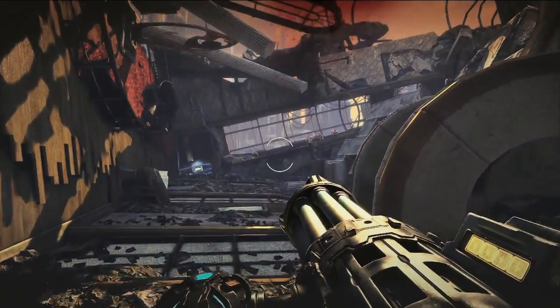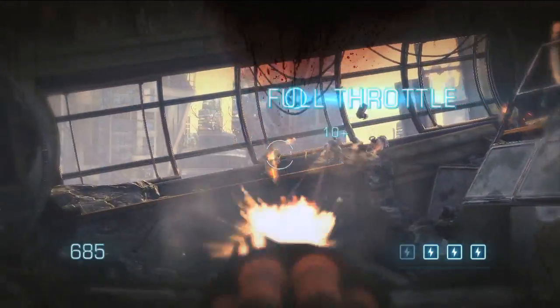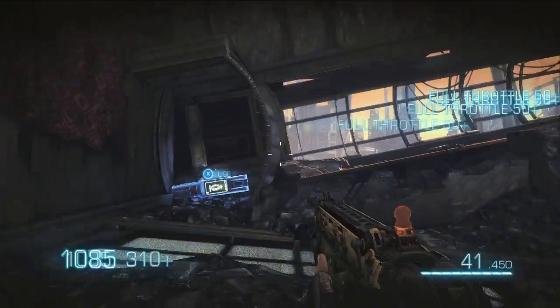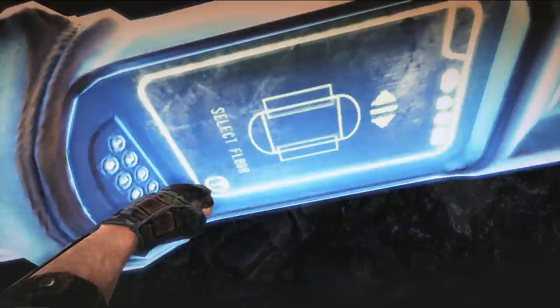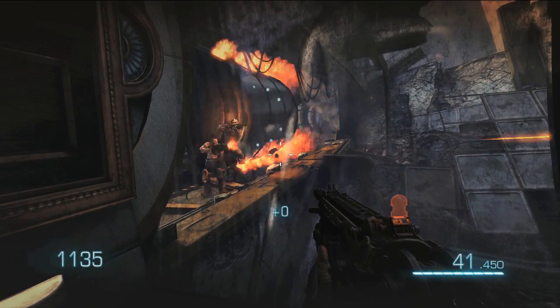Here you see another one of our awesome chaingun encounters. There are a few different ways you can play this out. PCF loves doing the badass-like thing that you would never think to do in a game, and so why not call an elevator and kill all the bad guys? I think it could be a little bit more fun than even mowing them down with a chaingun.